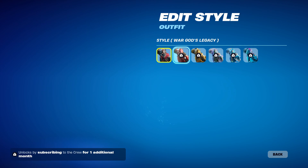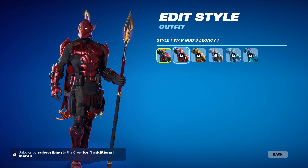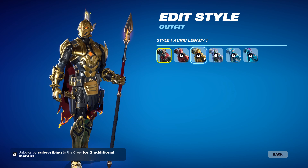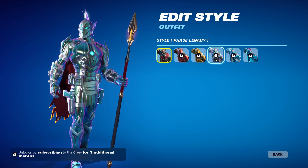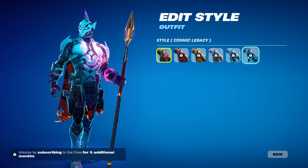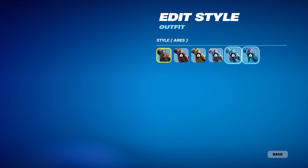Like all Crew skins he has six edit styles. He has the War God Legacy edit style — every Crew skin's first Legacy style is unique to them, so his has a red blood theme. Then we have Auric Legacy, which looks absolutely amazing. Phase Legacy looks decent. Rimbalm doesn't look good on anyone. And Cosmic — it's beautiful, it's amazing looking.